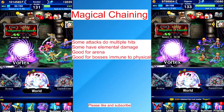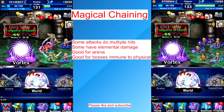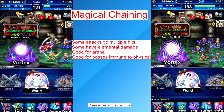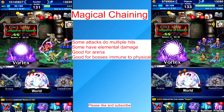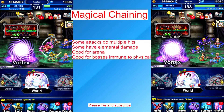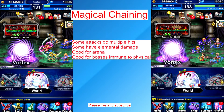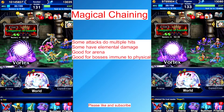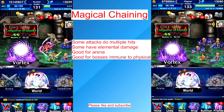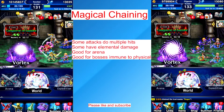Hi guys, Jay here back with another FFBE tutorial video. This time we're talking about magical chaining. I usually prefer physical chaining, but every once in a while you'll get a boss that has super high defense or they're immune to physical damage, so you have no choice but to use magical chaining otherwise you can't beat the boss. There have been one or two events like that and a few trial bosses that you need to tackle with magic.